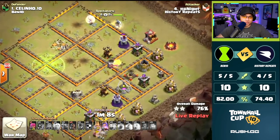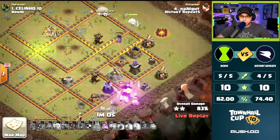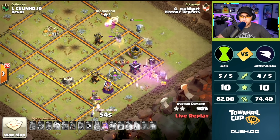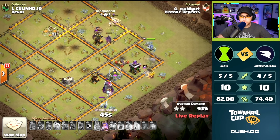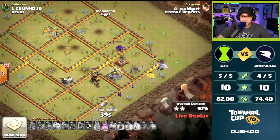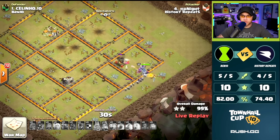PEKKAs are cutting through a wall. Realistically, we have one major defense that's the problem here, which would be the X-Bow. King ability used. He's holding on to two Hog Riders, trying to assist with the cleanup. Queen's going to come around. Hog Rider on the Wizard Tower to protect the Witches. Queen ability still available - he's going to use it to help take down these final buildings with the X-Bow. Beautiful attack here from History Repeats. Amazing work. That's how you use that army.